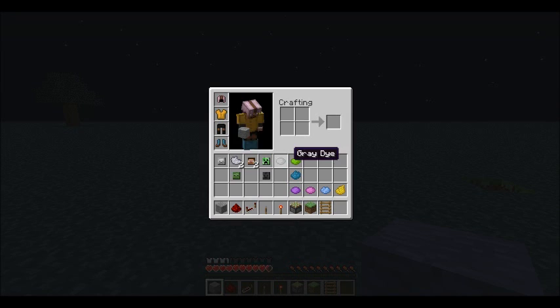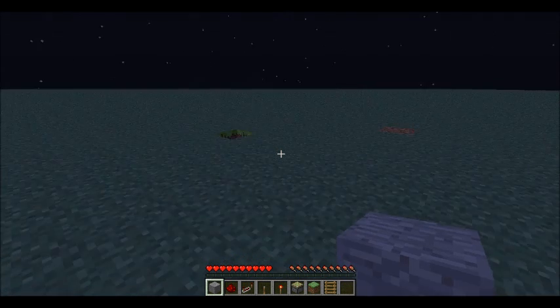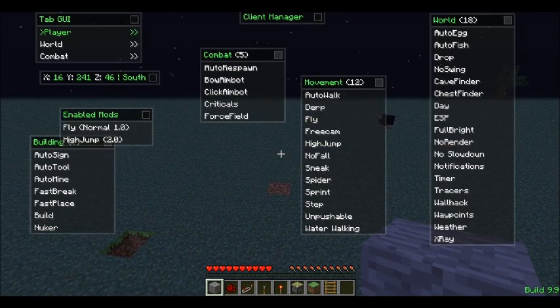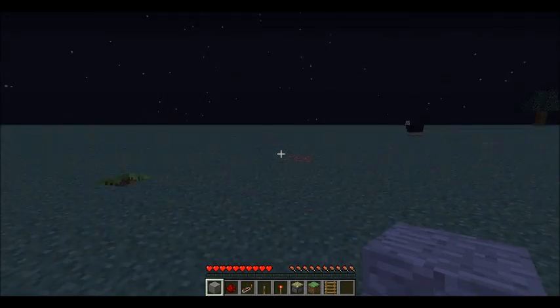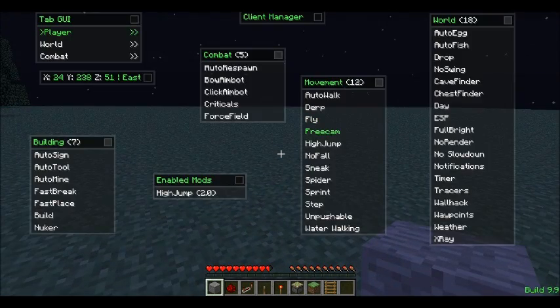There's high jump. Okay, I saw fly on — these are the things you have enabled. Mods are there. Take fly off. But high jump — you can be like running. High jump off. There's day, time of day.